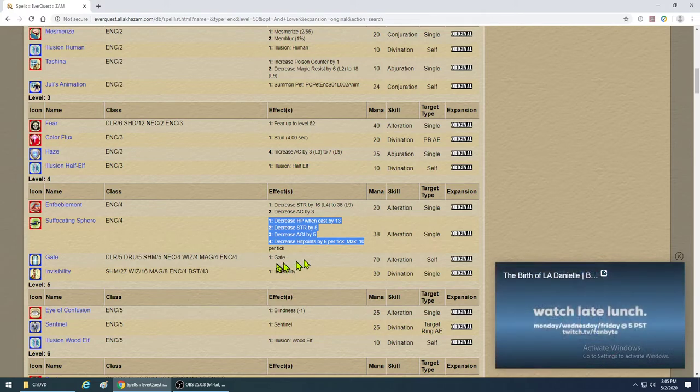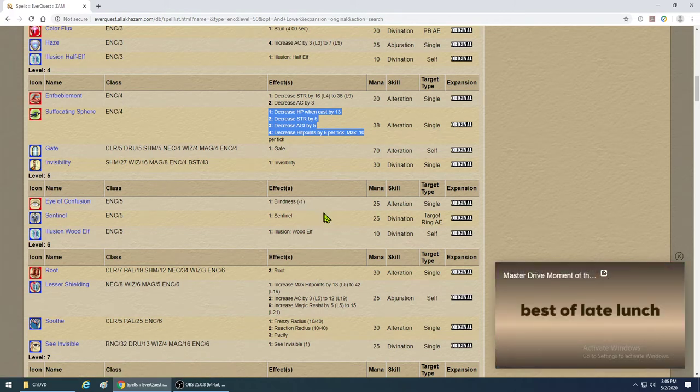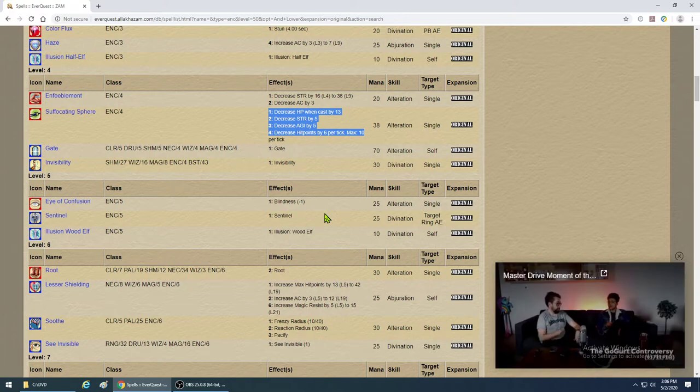Get Gate. Get Invisibility — goes without saying, you're going to need Invis. Don't worry about Confusion — it just sends a mob running around willy-nilly, and when they come out of it they're coming after you.